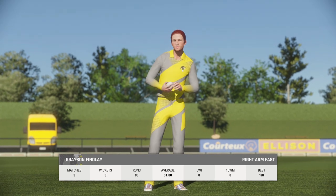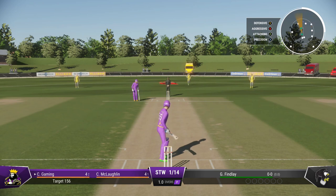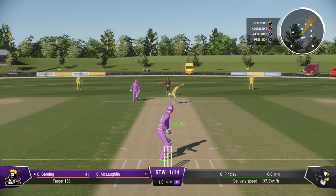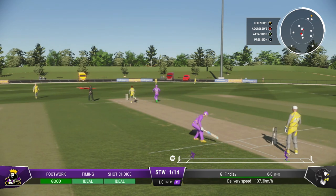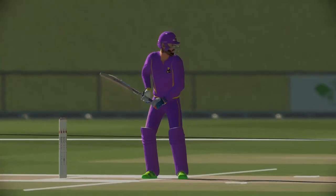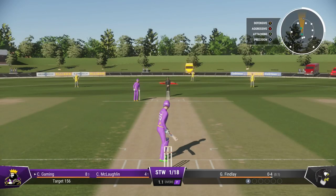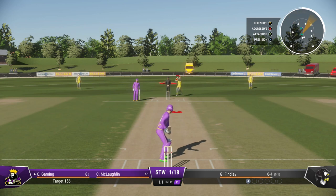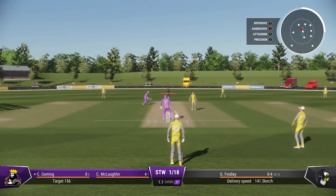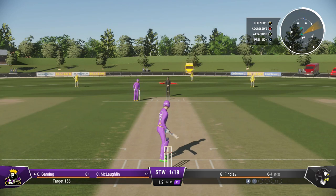The right arm bowler is coming on from the university end. Really good shot there — no trouble at all to punch it away to the boundary for four. A poor delivery. Pollard won't be too happy with their bowler at the moment. That's a much better directed short ball — didn't quite manage to get the bat in position, through to the keeper. That's the one bouncer for the over.